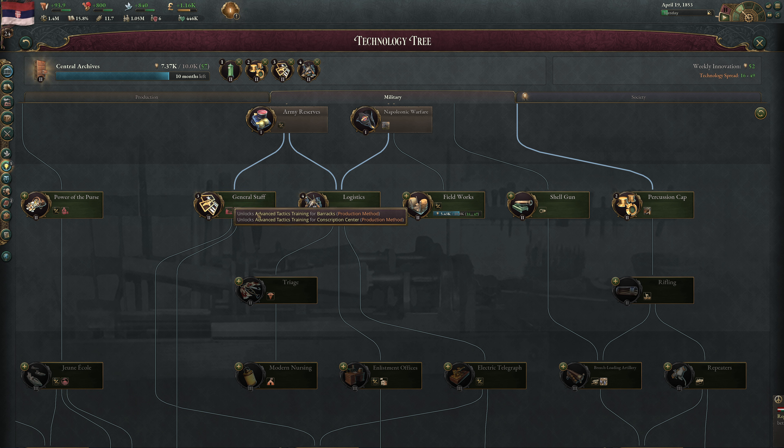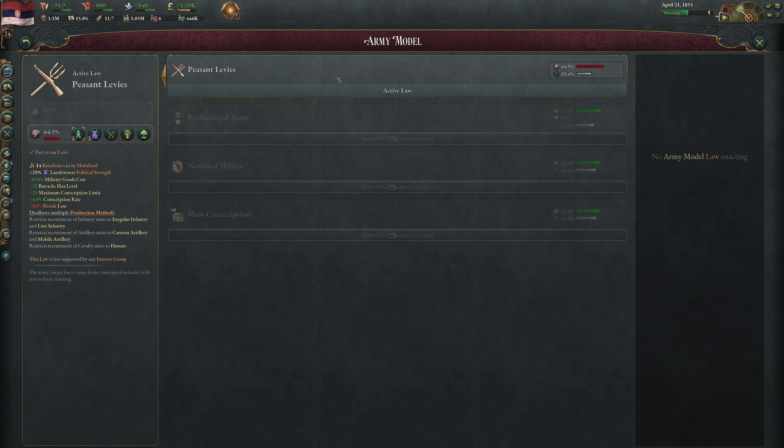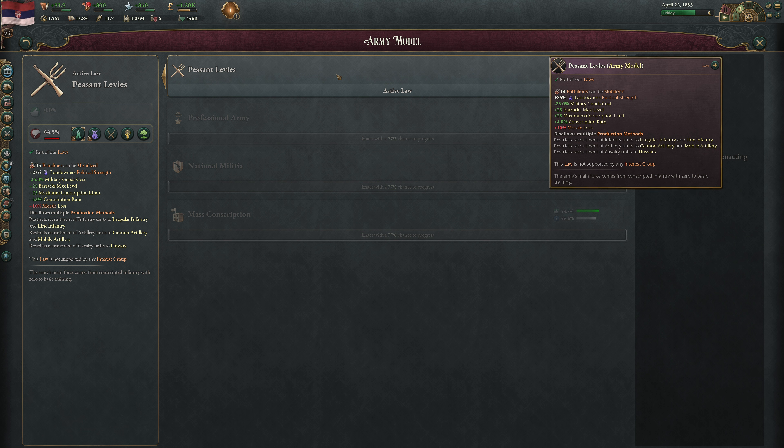We should prioritize Logistics first because we want those 20% conscriptible battalions if war breaks out earlier — that's actually the first tech we need. In the future it would be nice to get Percussion Cap and Munitions Plant, but that will take a long time. Another impediment to adopting Skirmish Infantry is our current army model law — Peasant Levies. Our army's main force comes from conscripted infantry with zero to basic training, allowing us to mobilize 14 battalions.